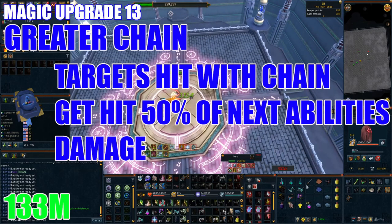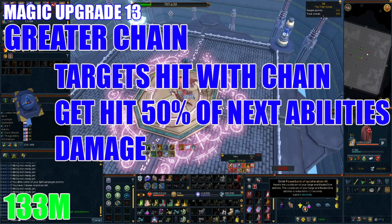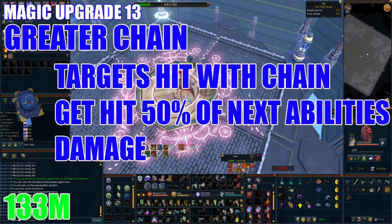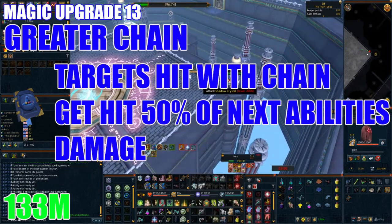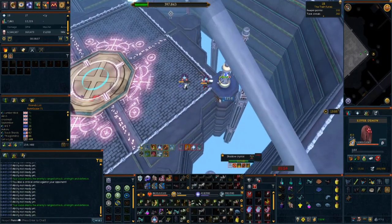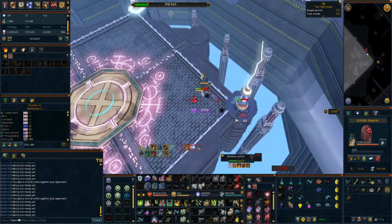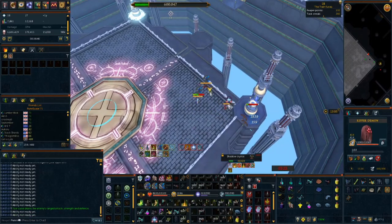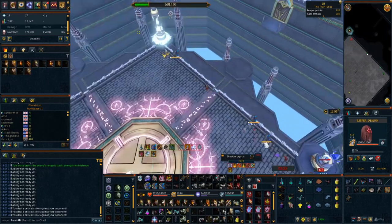Next we have Greater Chain, which depends on the content you do. Greater Chain is unlocked using a Greater Chain Ability Codex costing 133 million GP. When used, the next ability will hit 50% of its damage to all targets hit by the initial chain. This stacks with Caroming and will apply both hits of Wild Magic and up to all four hits of Asphyxiate. Note that you cannot swap targets when using this or you will lose the buff. If you don't do slayer magic or bosses requiring multiple target kills, you may want to skip this upgrade for now.